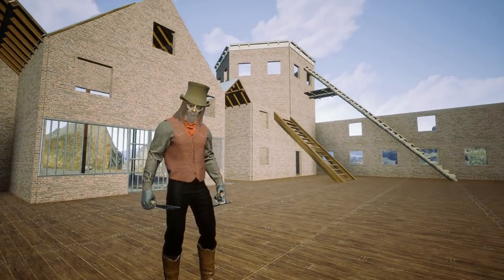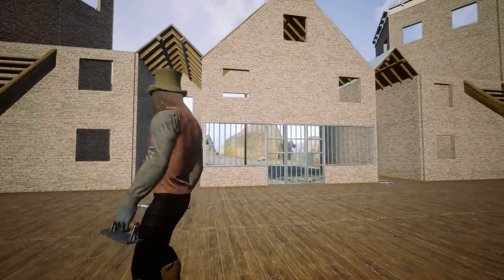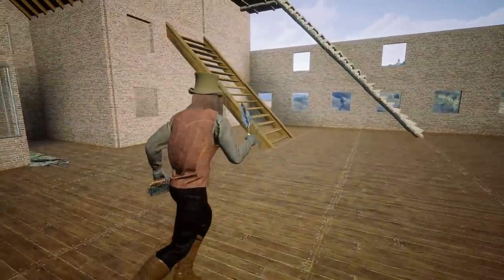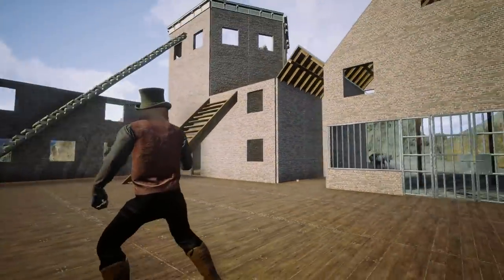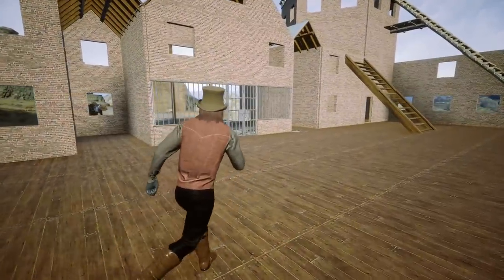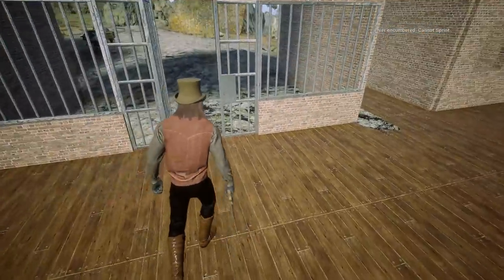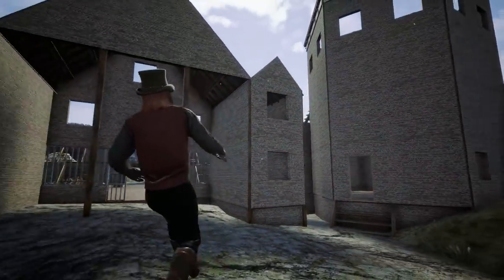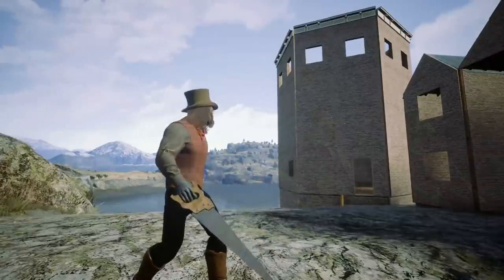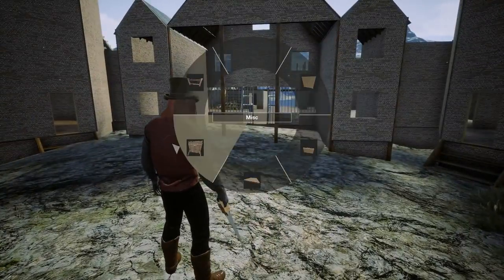Hey everybody, welcome back to Outlaws of the Old West. We're going to put something down that you guys have been asking for. I don't know why, but you have been asking for it. I thought it was ugly, but we're gonna do it anyway because you guys are like, why haven't you put the fort gate down so it looks like a castle? I was like, oh man, but we're gonna use what we have.